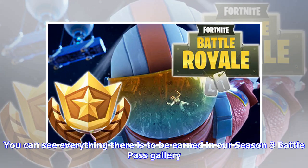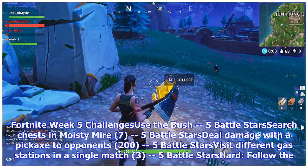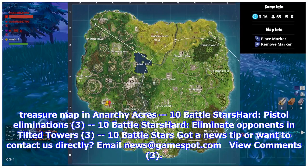You can see everything there is to be earned in our Season 3 battle pass gallery. The Week 5 challenges are: use the bush (5 battle stars); search chests in Moisty Mire (5 battle stars); deal 200 damage with a pickaxe to opponents (5 battle stars); visit 3 different gas stations in a single match (5 battle stars); follow the treasure map in Anarchy Acres (10 battle stars, hard); get 3 pistol eliminations (10 battle stars, hard); eliminate 3 opponents in Tilted Towers (10 battle stars, hard).